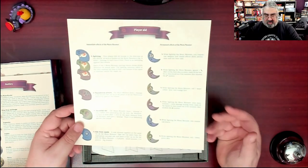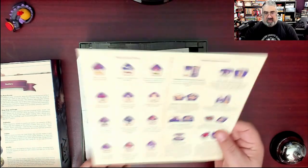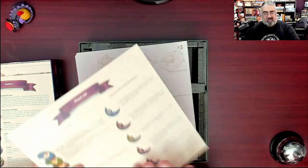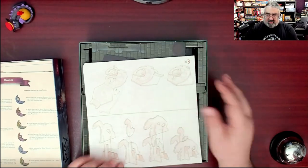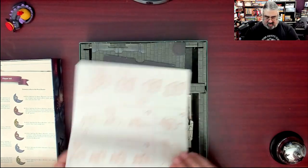Then there's a player aid explaining all these different new components and things. That's a nice thick card for a player aid. The various different tokens — man, there's a lot of stuff. How to assemble all this funky new bits. Look at all the 3D stuff that's going to be in here.